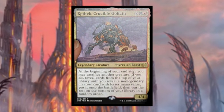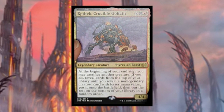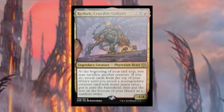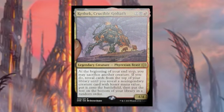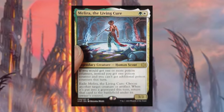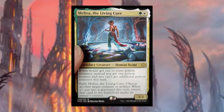Kethek, Crucible Goliath costs two black red — legendary Phyrexian beast. At the beginning of your end step, you may sacrifice another creature. If you do, reveal cards from the top of your library until you reveal a non-legendary creature with lesser mana value, put that onto the battlefield, then put the rest on the bottom of your library in random order. This is a very interesting version of cascade where you sacrifice a creature and get something else — I'm sure there are really cool strategies you can build around it.